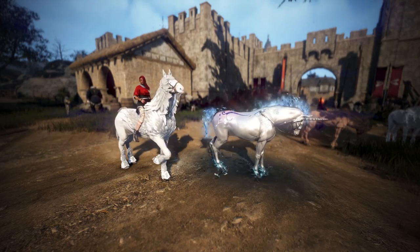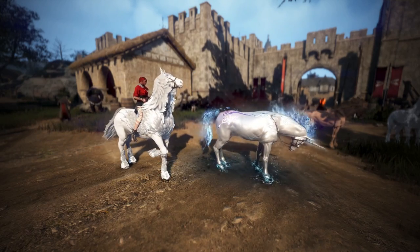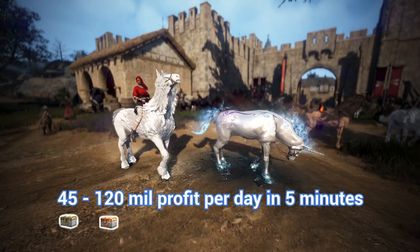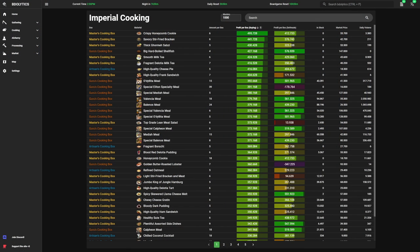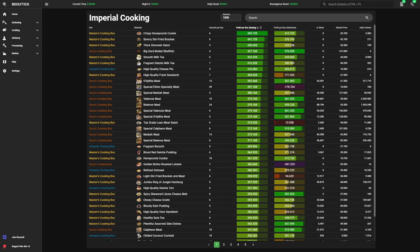Another way to make money is imperial cooking. We simply box up dishes and sweet-talk the NPC into giving us way too much money for the boxes. Per day, we can make anywhere from 45 to 120M for 5 minutes of work just by buying and boxing dishes — plus more if we put in the extra time to cook the dishes ourselves. Here we see the imperial cooking overview on Videolytics. It shows the different boxes and the money you can make from buy-boxing and cooking the dishes yourself, and you can sort the list by profit per box.